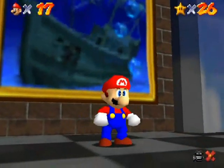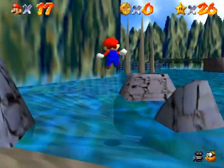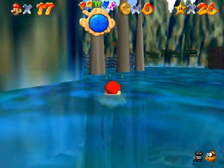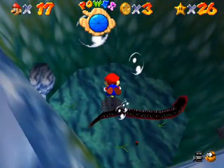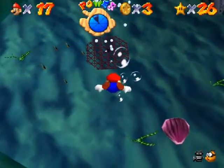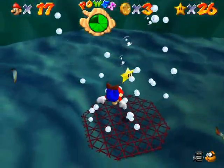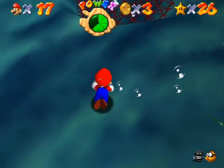And one more star I think I'll do in this part — the 100 coin star is going to take me a lot longer, but I'll be able to do this last star a lot easier. This is Through the Jet Stream. Remember that star at the current area? There's a star above that vent, and a current coming out of it that prevents you from getting that star easily. I'll try just for the fun of it to see if I can get that star without the metal cap — the metal cap makes you so heavy you're resistant to the current.